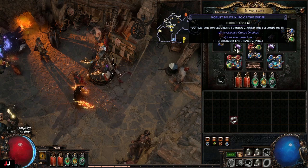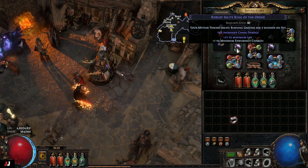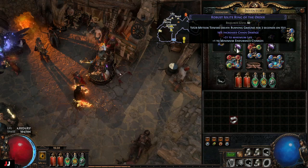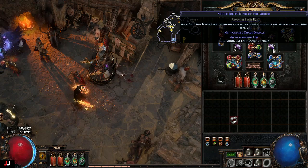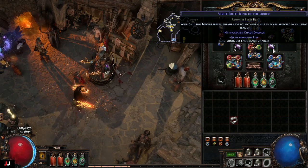The burning ground is good because it ignores enemies' fire resistance. The strategy is to lock enemies in place with stun towers and freezing towers, and then the burning ground will melt them away. The second anointment makes chilling towers freeze enemies for 0.2 seconds when they are affected by chilling beams, which kind of just keeps them frozen a little bit and slows them down. Between that and the stun tower, it kind of locks them in place.